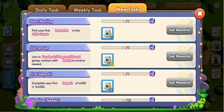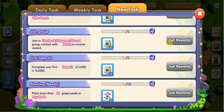Then you can accept any offer that you want. About our new task, you can see here we have a new task, weekly task, and the daily task.